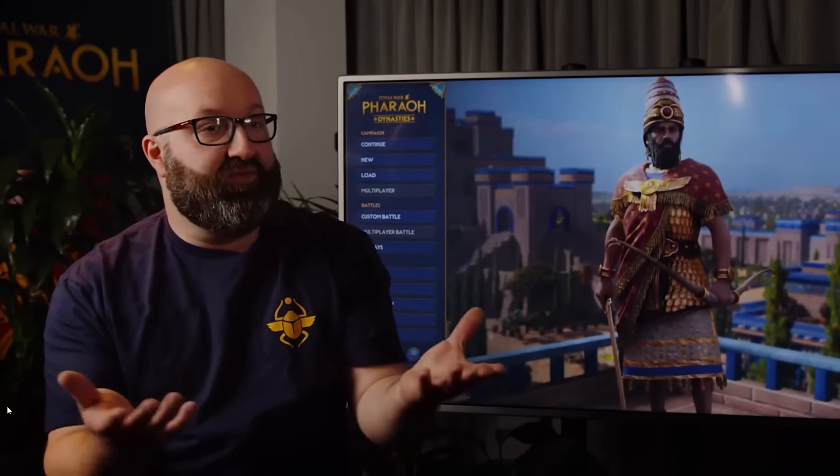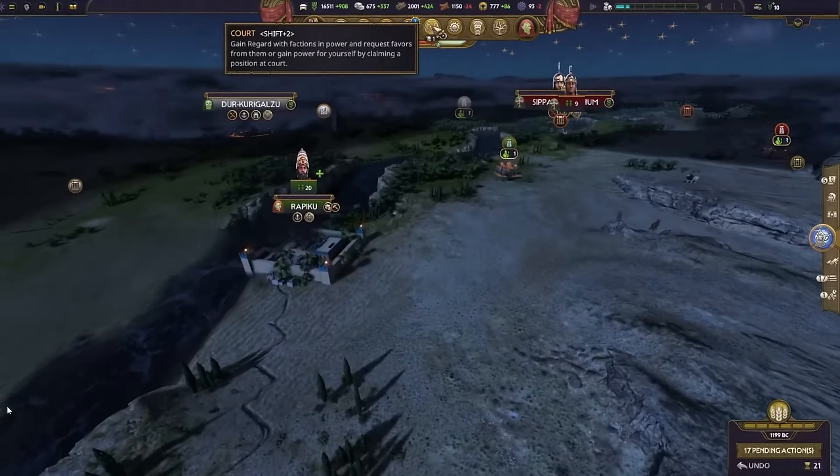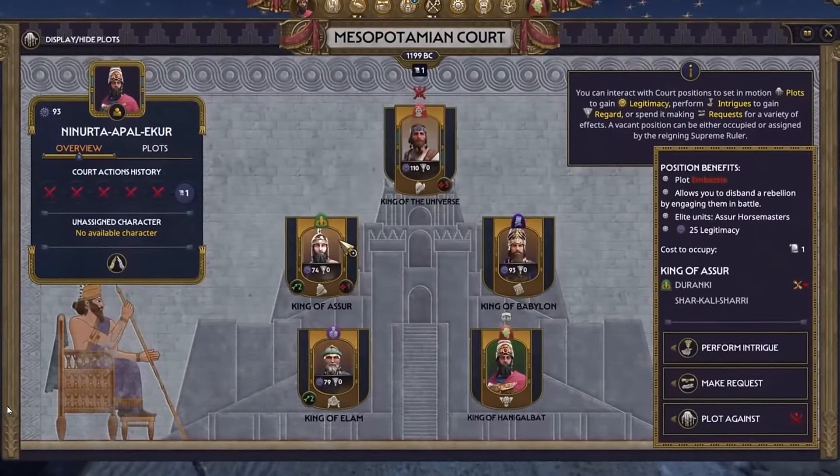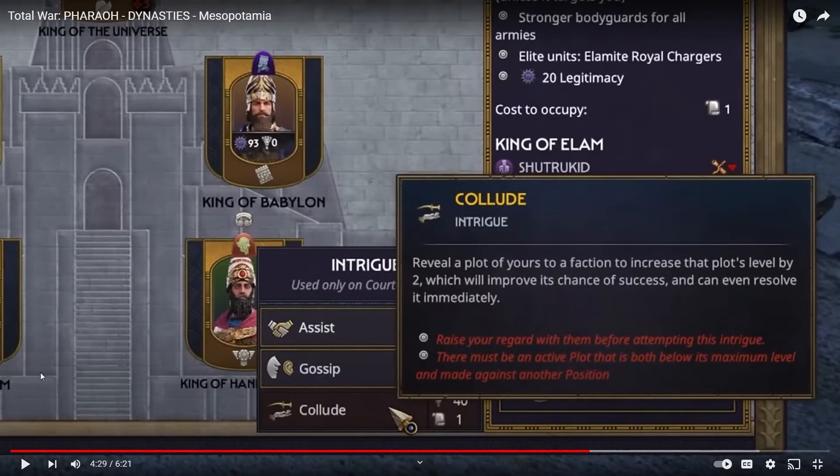King of the Universe is actually the title of the supreme ruler of the Mesopotamian court. The main difference between the Mesopotamian court and other great powers was that the King of the Universe had kings below him — not a vizier or high priest. In the game, these are the king of Hanigalbat, the king of Asher, the king of Elam, and the king of Babylon. Each of those lesser king positions comes with their own plots and intrigues. This is very well thought out with a lot of complex ways of developing your generals, your civilization, and your family tree. If they do a Medieval Total War, they should give it to Creative Assembly Sophia — they're putting in A-tier effort.